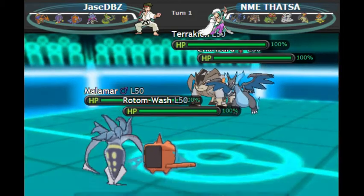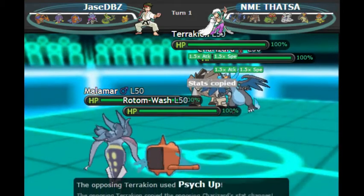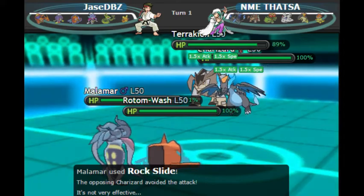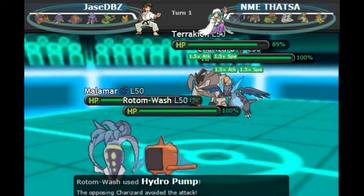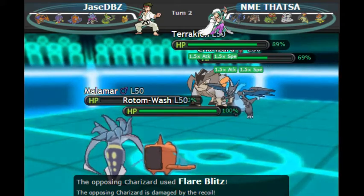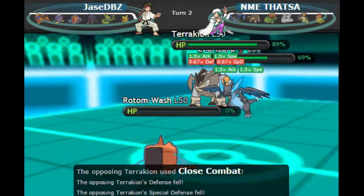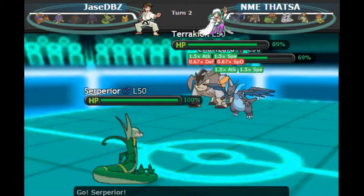We start off going into Mega Charizard X, gaining the Dragon typing, and going for Dragon Dance first. Terrakion immediately Psych Ups — my Terrakion is Adamant so it's slower than my Jolly Charizard. We see Malamar go for a Rock Slide on Charizard — not the biggest deal — and Rotom misses its Hydro Pump on Charizard. The Rock Slide hit probably would have stopped me using Flare Blitz that turn. We get the KO on Malamar with Flare Blitz, and the plus-one Terrakion slams a Close Combat, getting the KO on Rotom Wash. Turn 2, we got the combo — snowballing this game like crazy.